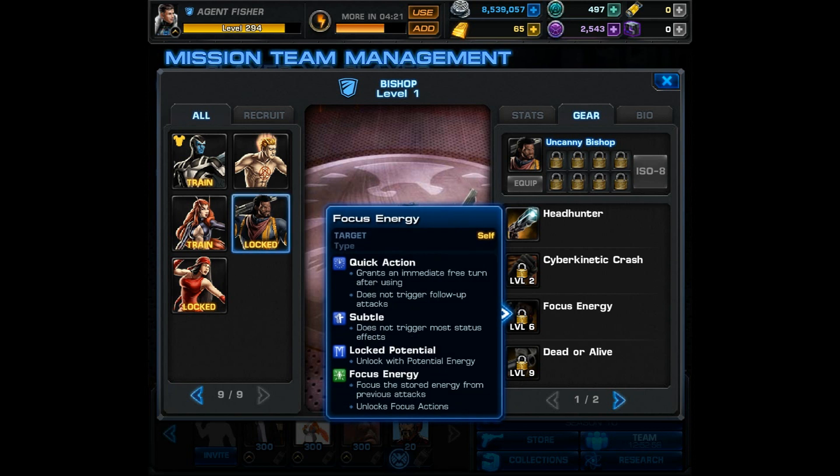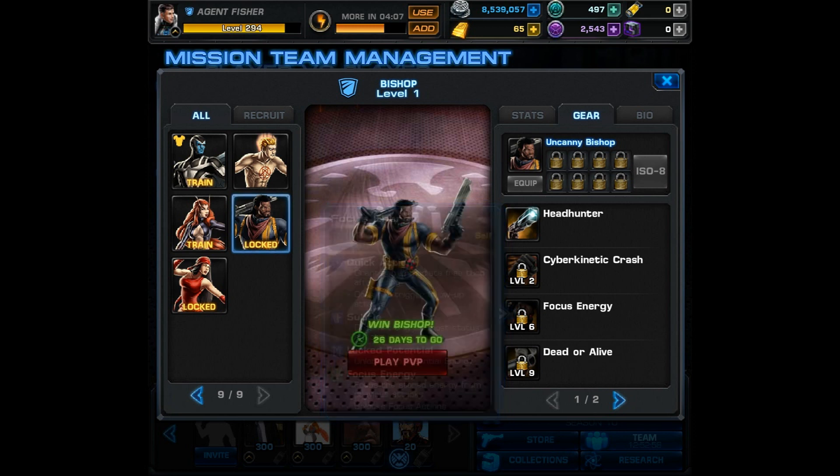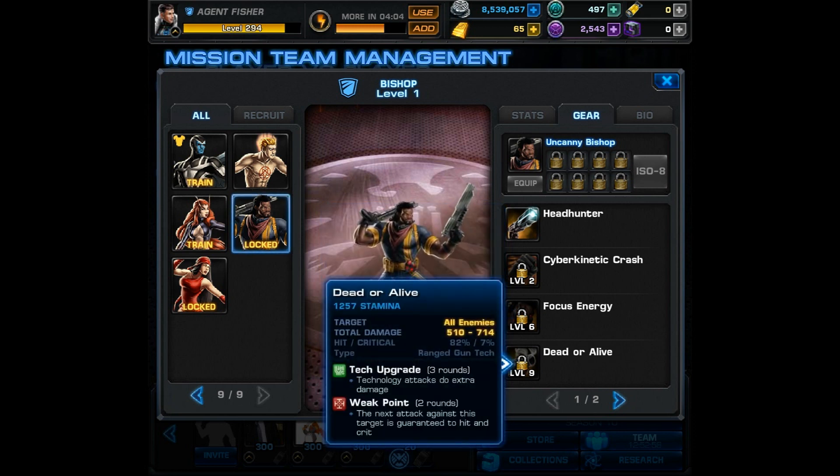Next we have a quick action ability called Locked Potential. You unlock it with potential energy, and it causes Focus Energy — focusing the stored energy from previous attacks and unlocking focus actions. Lastly, his level nine ability is Dead or Alive. It targets all enemies, has Tech Upgrade so technology attacks do extra damage, and it causes Weak Point on all enemies.